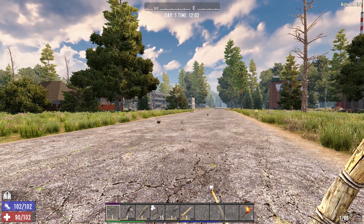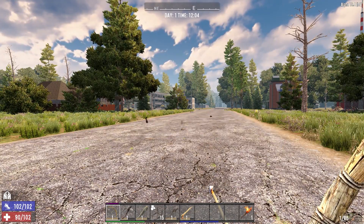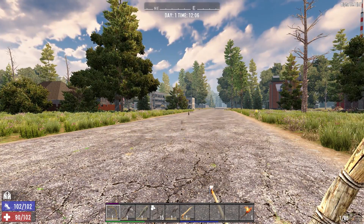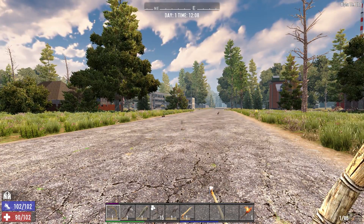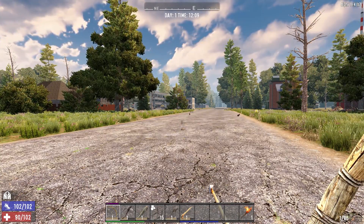Hey, what's up everyone and welcome to the 7 Days to Die guide. In this video I will show you how to easily hunt rabbits. First off, let's keep in mind that I will not be using any skills, perk books, or guns. This is strictly meant to show you a vanilla way to hunt rabbits especially at the beginning of the game. If you want to get a general tutorial on hunting, please watch my hunting tutorial video.